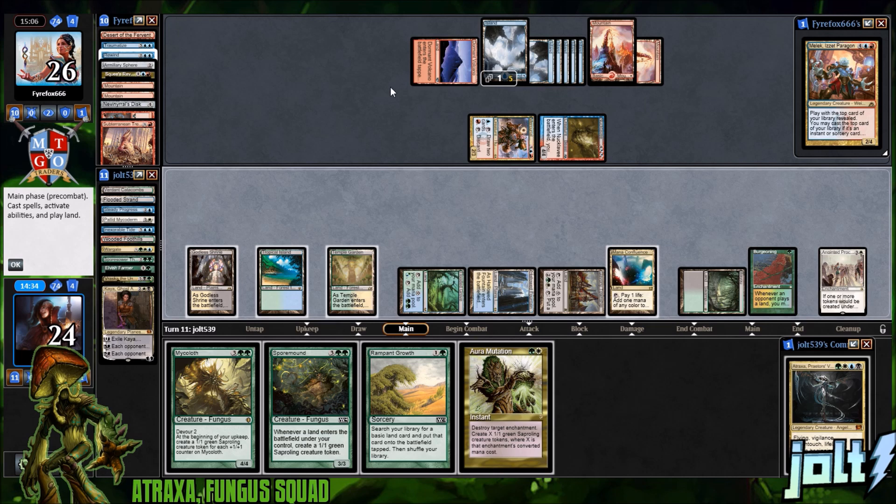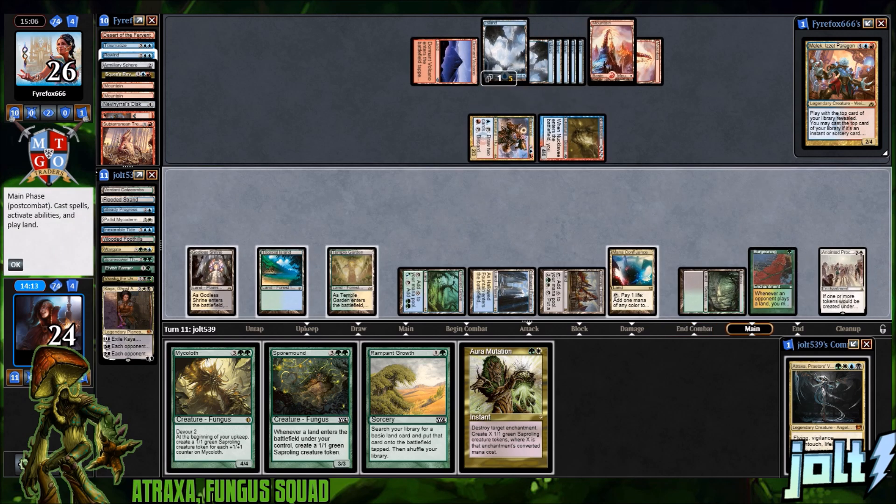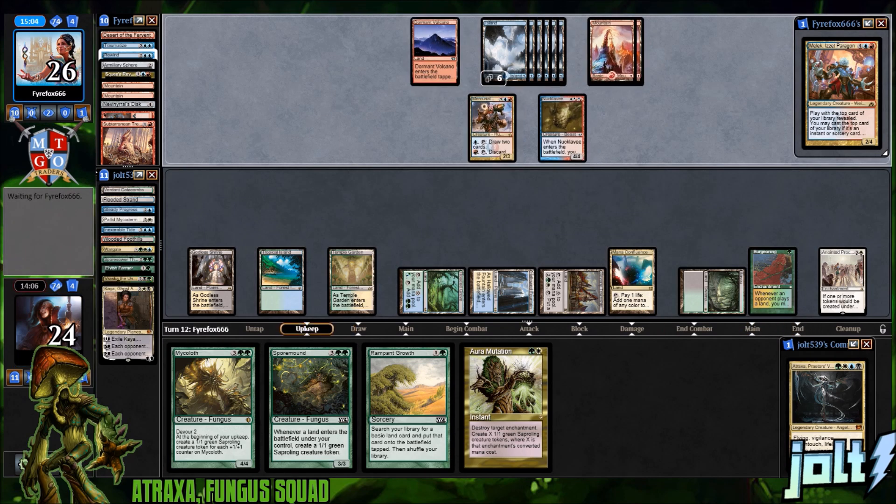Tap out for green and white, go for Gavony Township. With Anointed Procession on the battlefield, I'd like to hold Spore Mound so we can cast it next turn for the landfall trigger to get extra things on the battlefield. Then if we go for Aura Mutation on Burgeoning we get those saplings, and maybe Gavony Township activations on a lot of these saplings. Trying to set up a really big turn because we only have a four-turn clock.